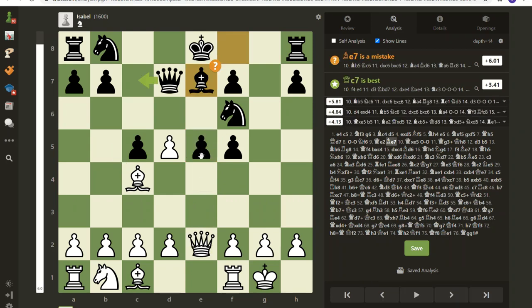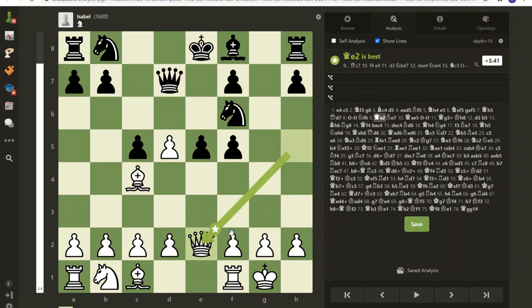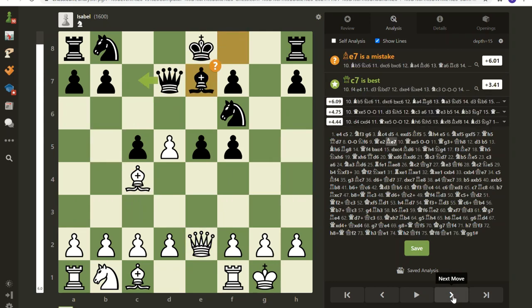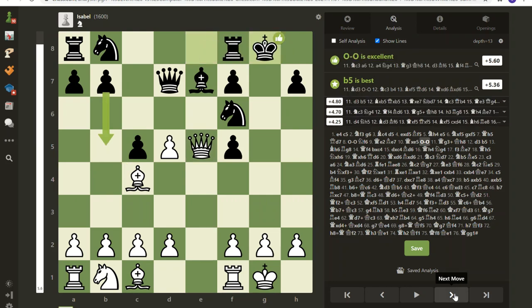I totally missed this in the game — I just now saw it. I own all this diagonal with the queen, and if I would have put my bishop here, that is just an absolute pin. The queen is pinned. I totally missed that, I confess. You'd be surprised how many games I should have won and very nearly won and then screwed it up in the end.